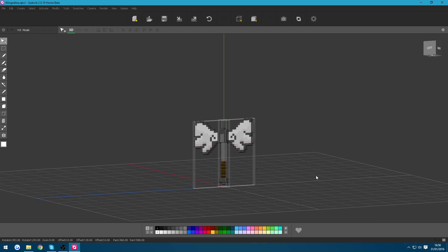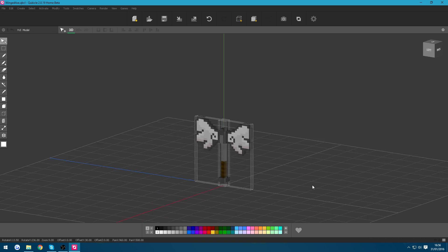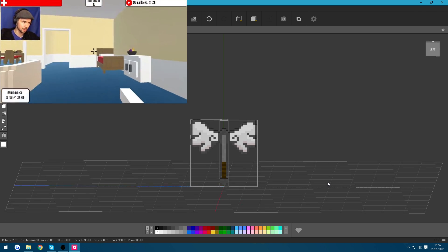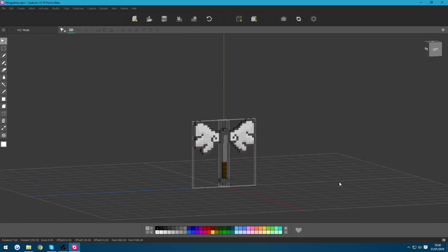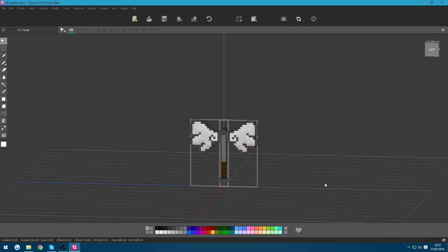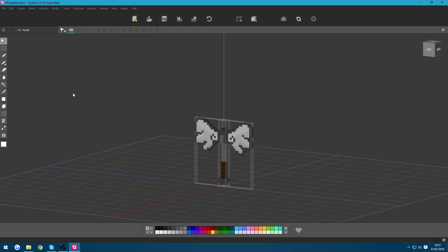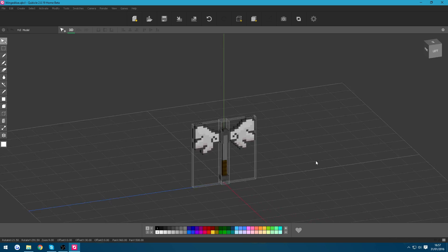Let's talk about how we made all of these. Here I am inside a voxel editor called Cubicle — this is actually the same program we used to create the models for the FanFry game, which is the game that Jacksepticeye ended up playing on his channel. I'll leave a link to that video in the description. You don't have to use Cubicle because it is a paid program — you can use other voxel editors, and I'm sure there are loads out there.